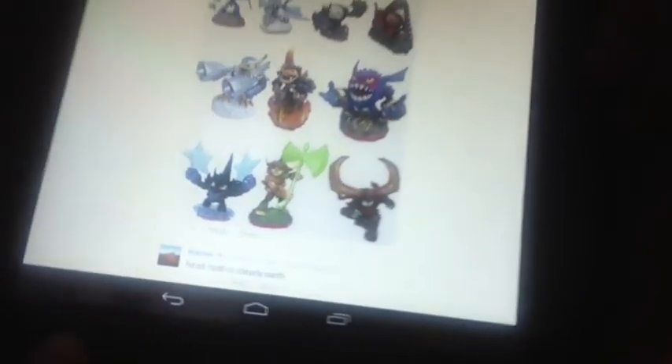Now here is the real fun. Head Rush has these Traptanium horns — are you ready to see them? Here's Tread Head right there. Oh my goodness, here is Tread Head with the horns, and look — it's see-through, which means it's Traptanium. And Bushwhack has a Traptanium axe, and Lob Star has Traptanium stars.